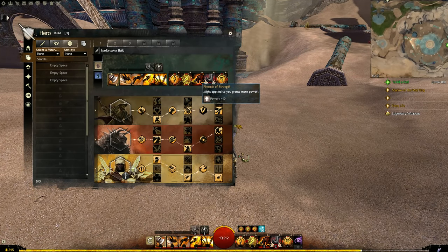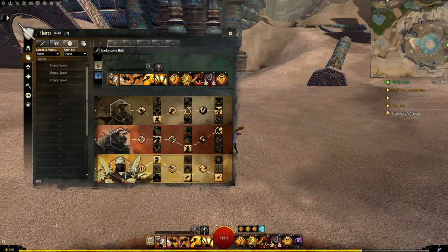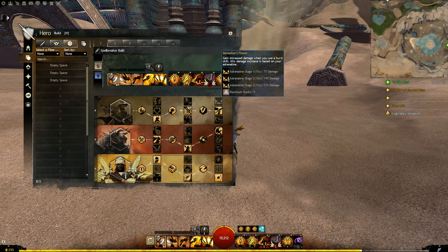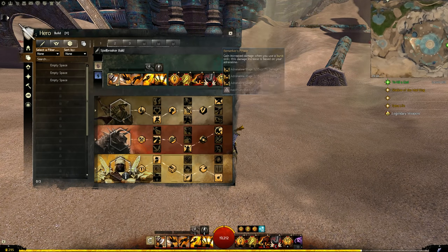Then Pinnacle of Strength: any might we have is now stronger, so all the Magebane Tether might is worth even more. For the grandmaster we have a choice. Berserker's Power is the aggressive option; Might Makes Right is the comfortable, sustainy option. My main recommendation for PvE is to go comfortable every time, so I recommend Might Makes Right. But let's also look at Berserker's Power.